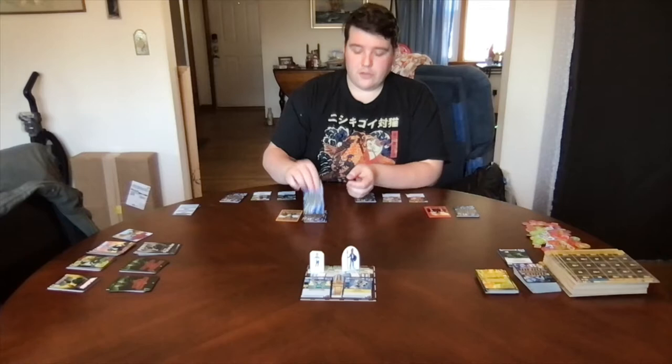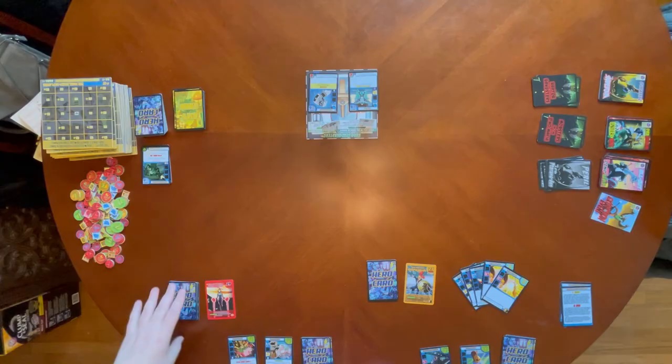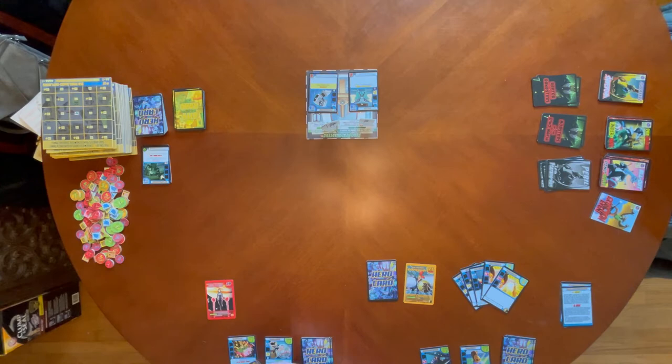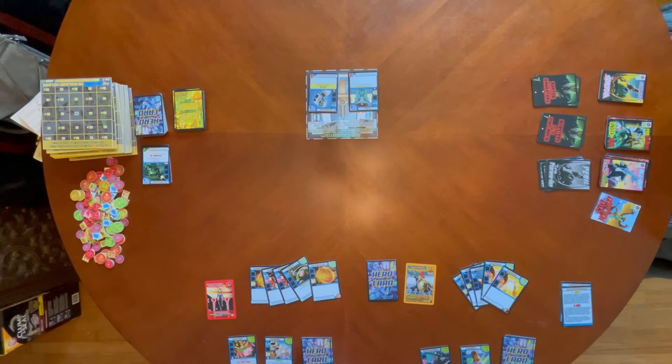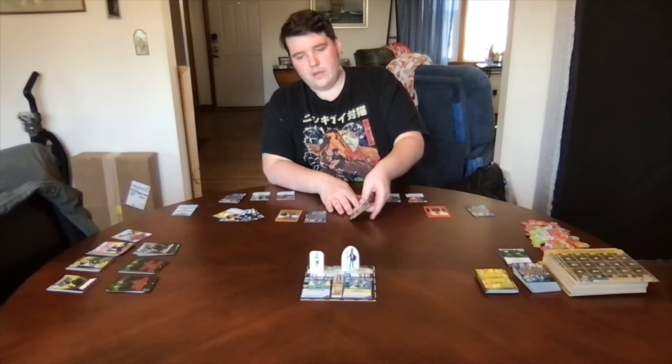Each player can draw their starting hand of five cards. Odysseus has an array of cards — one of each of his starting cards — and Captain Jupiter's got a pretty good selection as well. Each hero's turn is divided into five phases: Action, where the majority of what you do happens; Cleanup; Draw; and then Threat and Peril, where the villain and enemies will act against you.